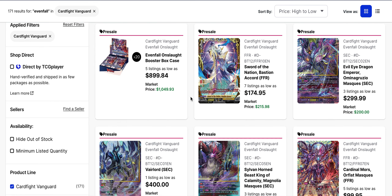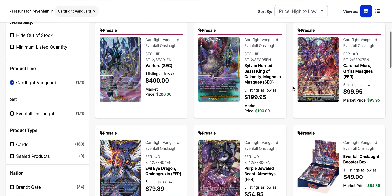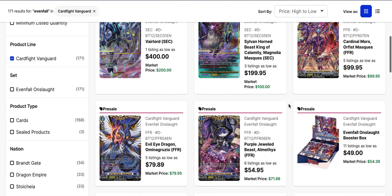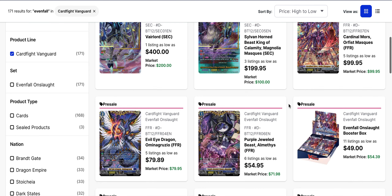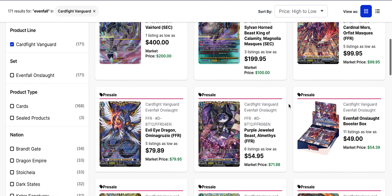Cases right now are still looking at $900 base. We've got all the secret rares at the top — Bastion's at the top in terms of market price, but already has listings as low as $175. Omniagruzo is second in line; market price is a little lower but it's already at $300. Then we've got Vyralord, Magnolia Mask, and Orphus Mask, ending the secret rares. Vyralord has the highest listing at $400 and has already been bought for $200. Magnolia Mask has been bought for $100, and Orphus Mask also for about $100.